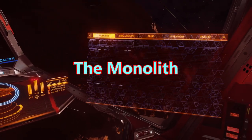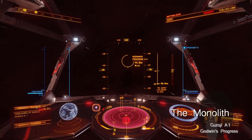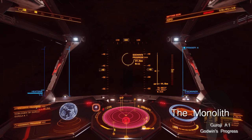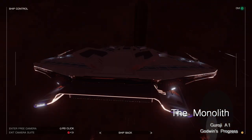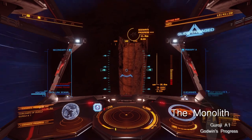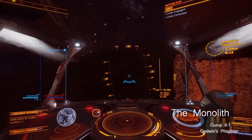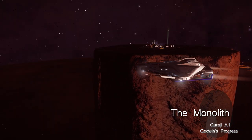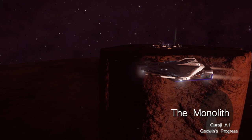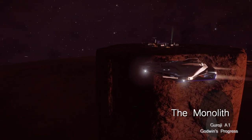Another must-see feature is the Monolith. Unlike the previous locations, the Monolith is located on a high metal content world, Goroji A1. To find the Monolith, just target Godwin's Progress, a non-landable surface installation on the planet, and on approach be prepared to be stunned. Mount Neverrest, while big, has nothing on this — a 20km tall cylinder with Godwin's Progress on top of it. There are two major problems with the Monolith though. The first is that it is very easy to get trespass fines and a bounty from Godwin's Progress.